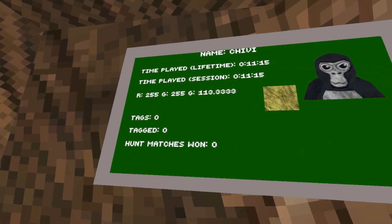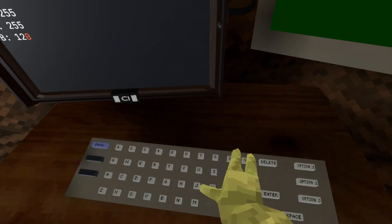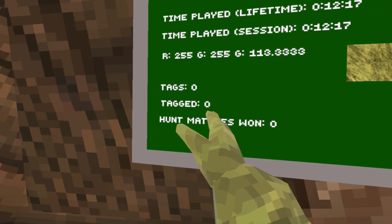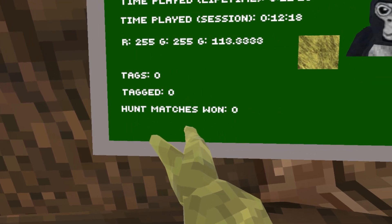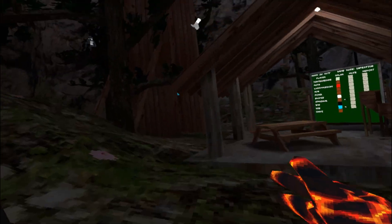That's not my color code, by the way — I don't know Steam color codes. Anyways, it also shows how many people you tagged, how many times you got tagged, and how many hunt matches you've won. So far, everything is at zero for me. So let's go out and try to tag some monkeys.